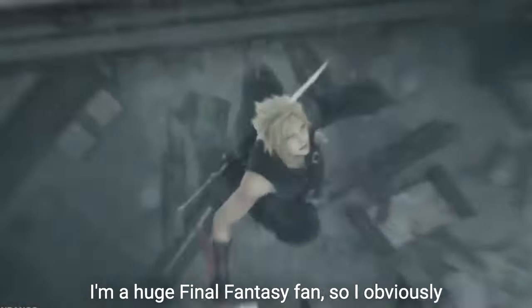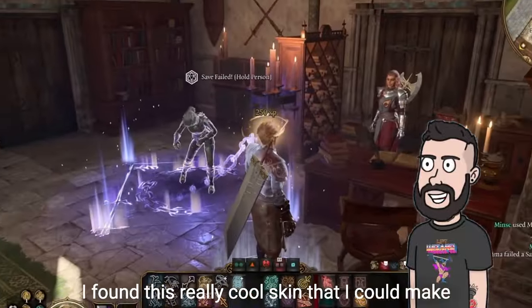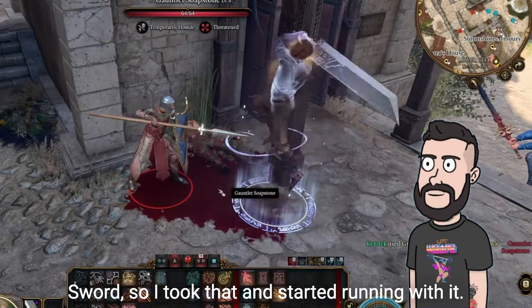I'm a huge Final Fantasy fan, so I obviously had to put Cloud in Baldur's Gate 3. I found this really cool skin that I could make a two-handed greatsword look like the Buster Sword, so I took that and started running with it.